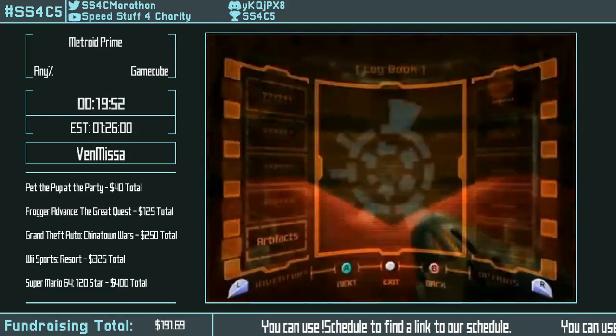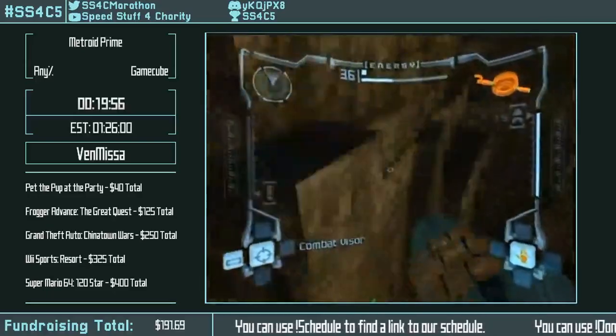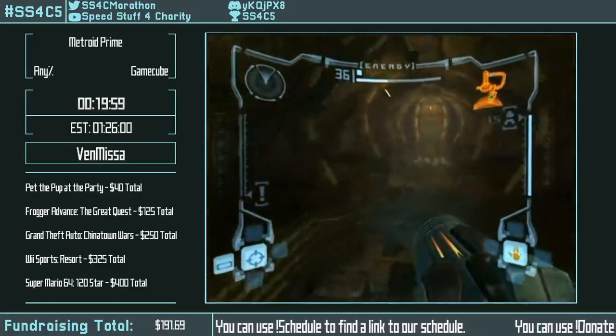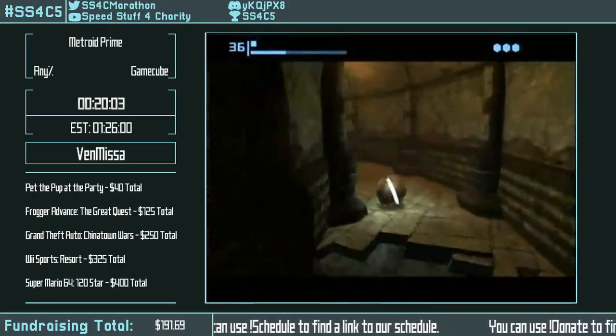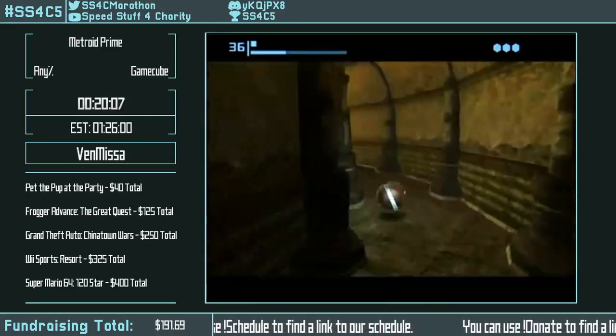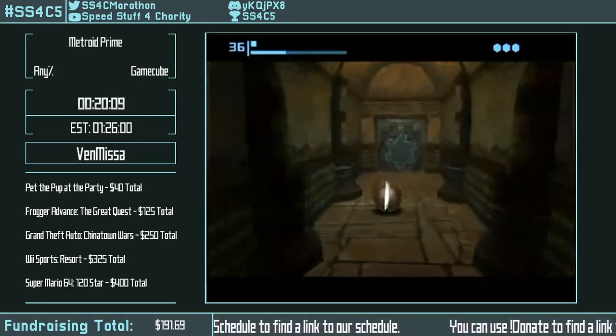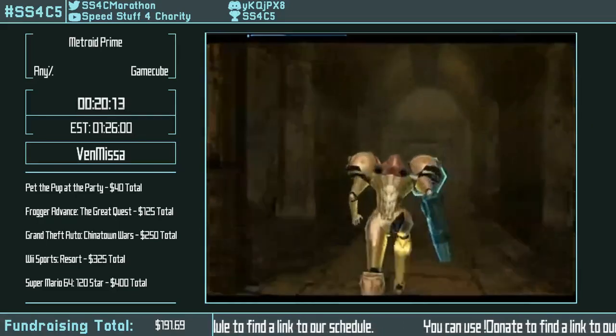That's the artifact of wild, also known as early wild. It's been a hugely important trick for any percent since the category began. Space Jump first was discovered in 2003. Also, slight time save bombing that door so it'll stay open — you can just roll through without needing to shoot the door or lay a bomb.